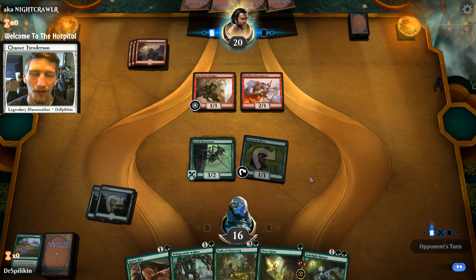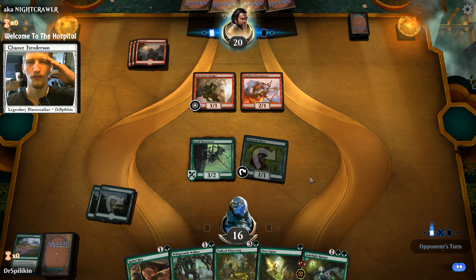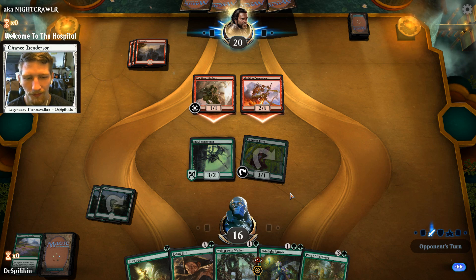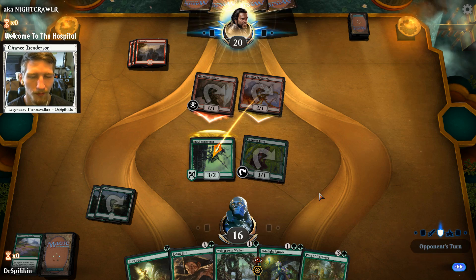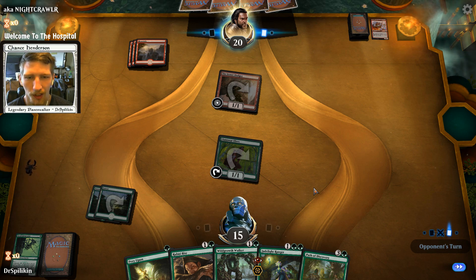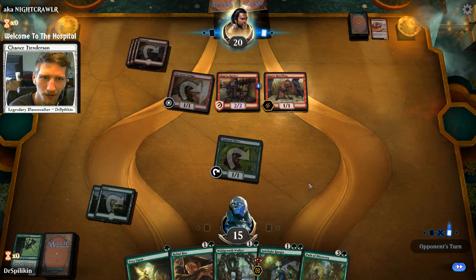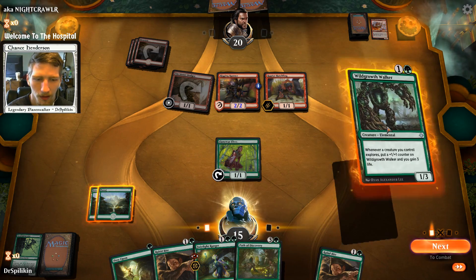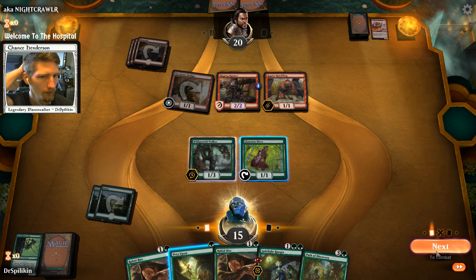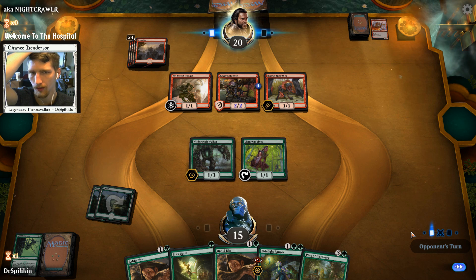Unfortunately we did draw another Rabid Bite. Our removal is all damage-based, so we can't really get rid of Raptor Hatchling without triggering its enrage effect — that's unfortunate. It is nice to see a mono red deck that isn't the net deck though; this guy's just trying to play small creatures and go face. He plays a Skewer — that creature was going to get removed no matter what we did. Let's play a Druid. We could play Prey Upon but I don't think it's really worth it.